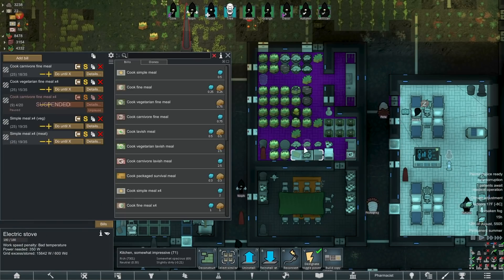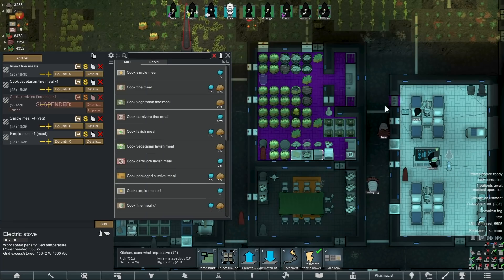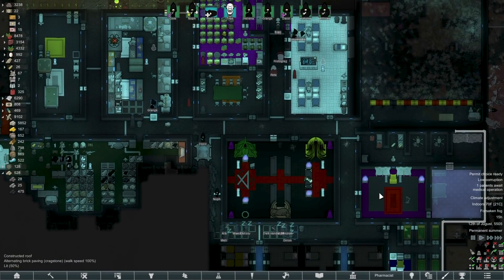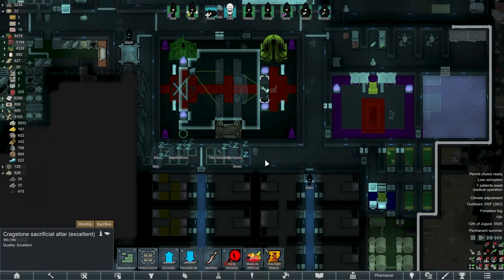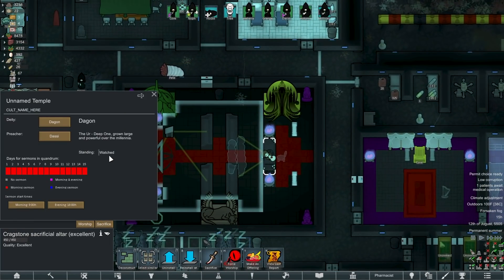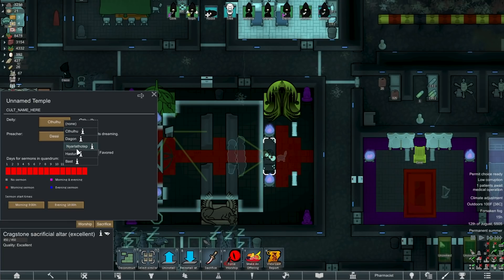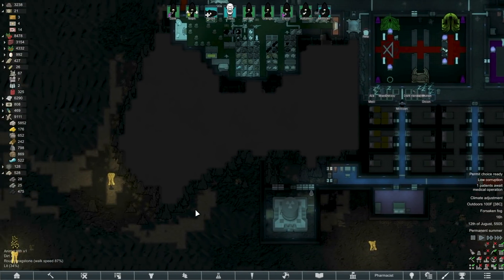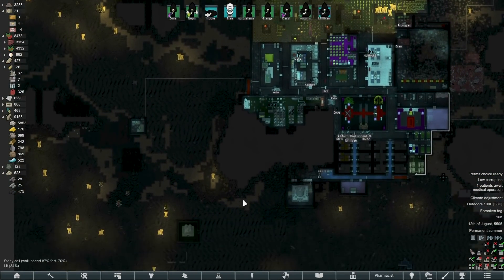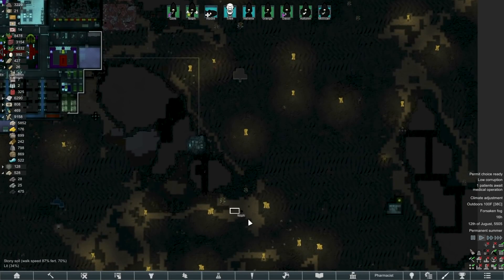I totally got distracted. I've switched our worshipping over to Dagon, because Dagon is one of the only deities where we're watched. I want to get up to that next level so I can see what the spells are. We need prisoners — a lot of prisoners. Now that we're done with bugs I'm hoping that we'll start getting humanoid raids again. So many thousands of bugs we have killed.